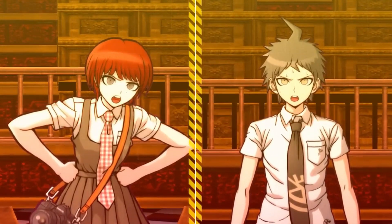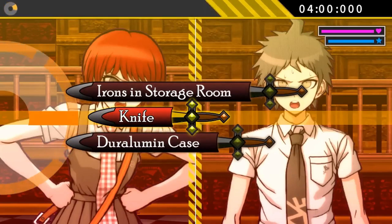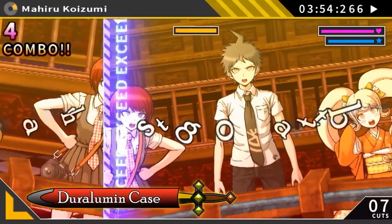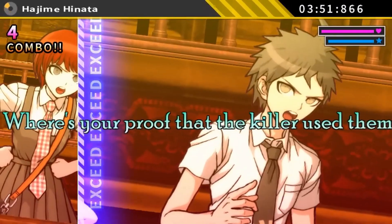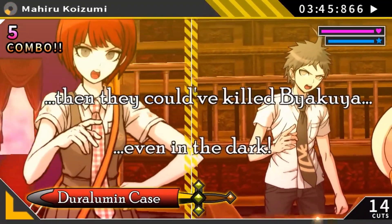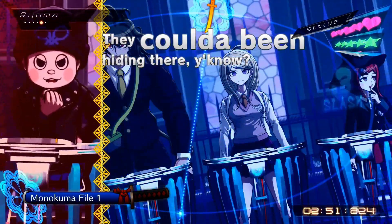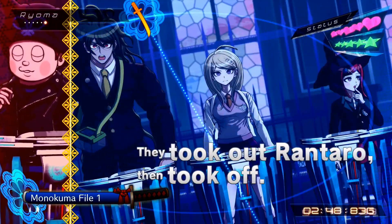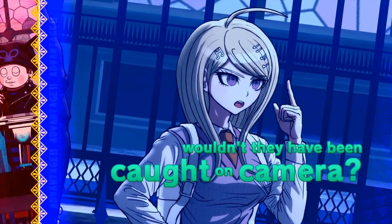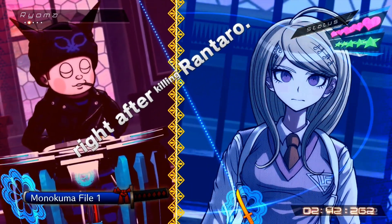Rebuttal Showdown from Danganronpa 2 seems so natural it's honestly surprising they didn't think of it during the first game. One character interjects in the middle of an argument to face you one-on-one in a battle of words. Many of my compliments about Mass Panic Debate carry over to this minigame, but what sets it above is the fact that it's fully its own thing, with unique sword-based gameplay that's pretty fun to line up and cut through. In non-stop debates you only get to shoot the weak spots, but here you get to slice through everything, including the filler words. This provides a sense of constant progression, amplified by visuals where the screen literally shifts side to side to represent who is winning the argument. It's awesome.